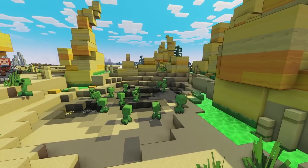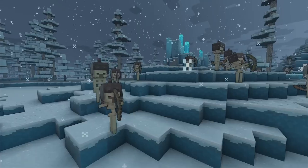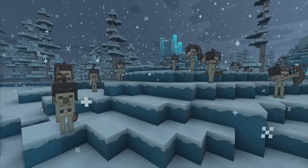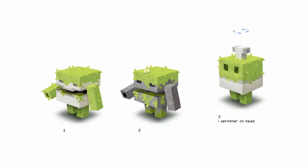We are going to have a couple vanilla Minecraft mobs in Legends, so you're going to see some familiar ones: the creepers, the skeletons, and the zombies. And then we also introduce the plank golem, the cobblestone golem, grindstone golem, and the mossy golem.